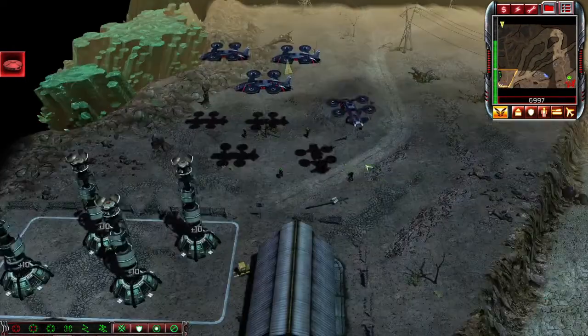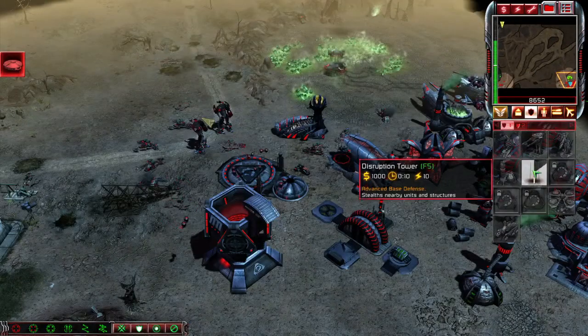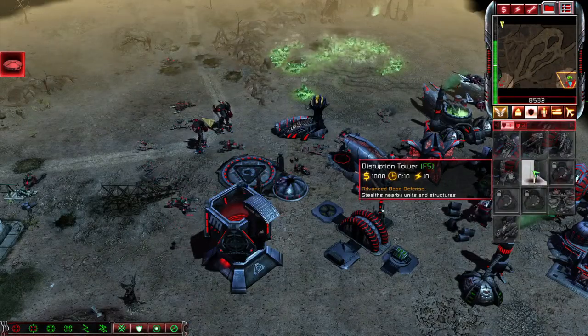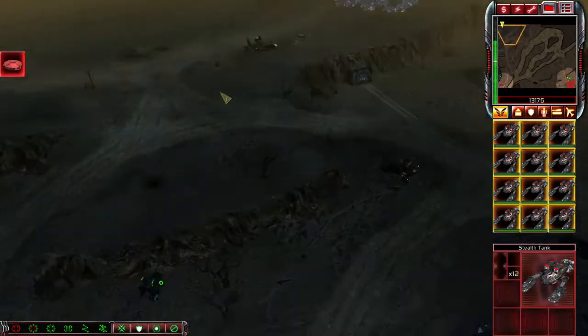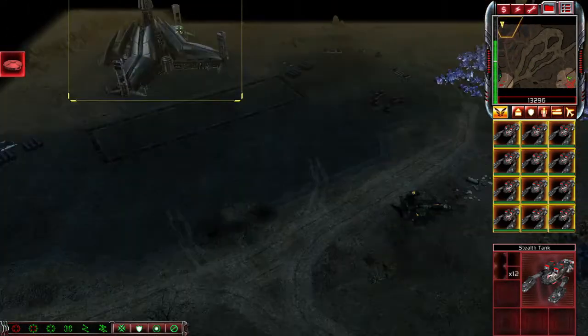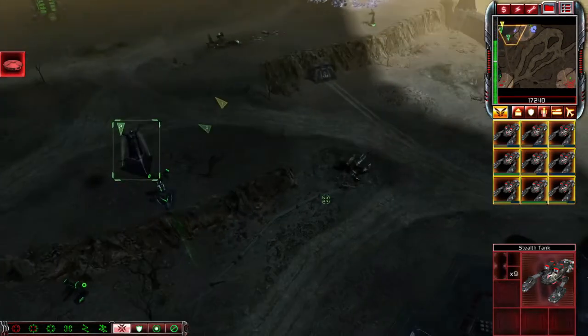Once you've got the pulse scanners taken care of, go ahead and get four saboteurs and put them in these tiberium spikes. If you want, you can hide your base with a disruption tower, but it's not necessary. Now it's just a matter of breaking down all the defenses around here and taking out the main base. Keep some stealth tanks on hand because you will need them for the second phase.